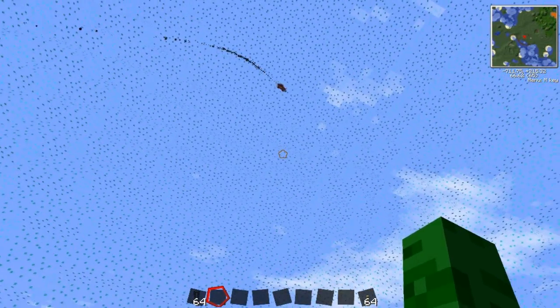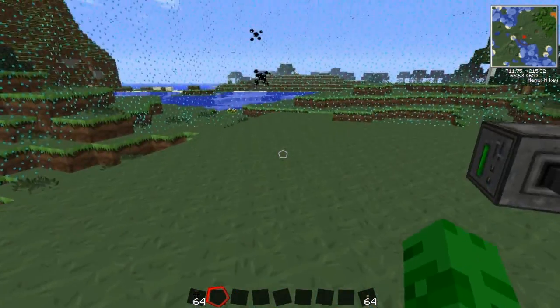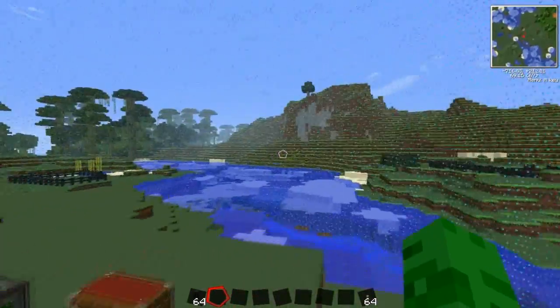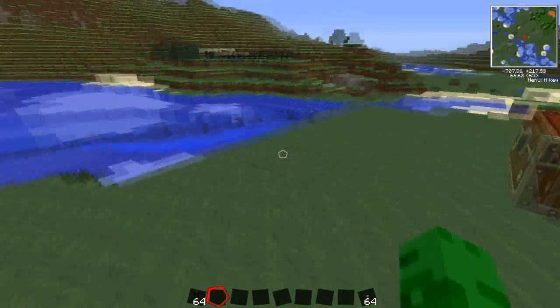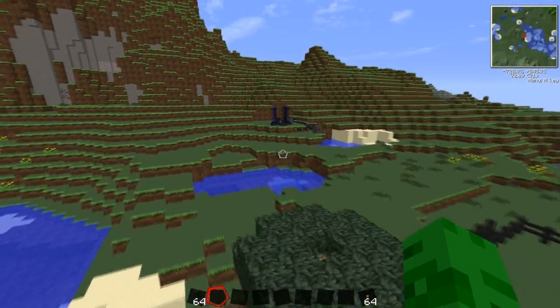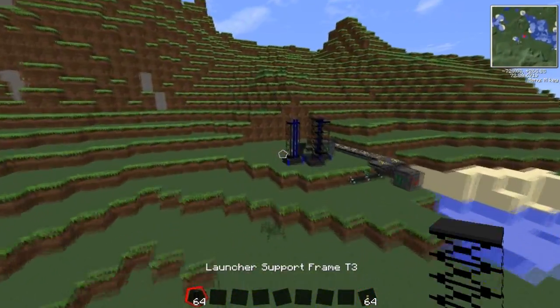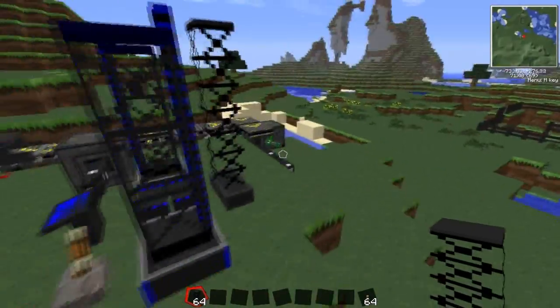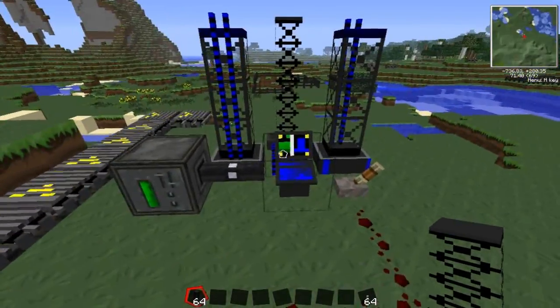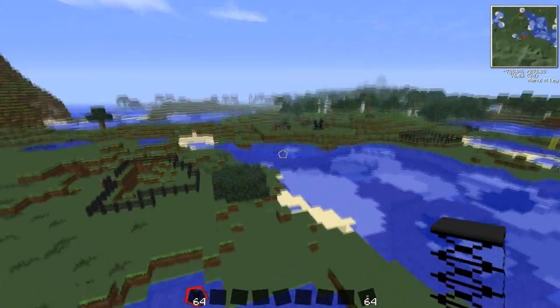It should be able to defend against it. And it missed - miles away! How did it miss by miles? Have you put a launcher frame on it? Yes. Are you sure? Is it tier three? Yes. Why did that miss - did you aim it wrong? Did you not put the coordinates into the thing? Ah, that'd be why.